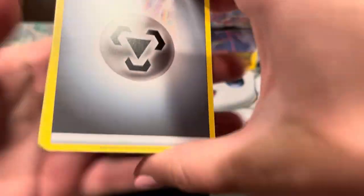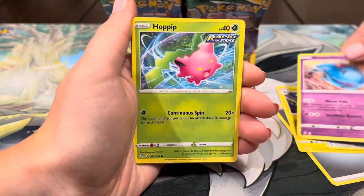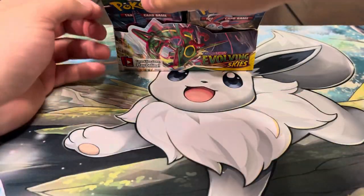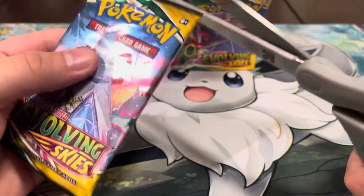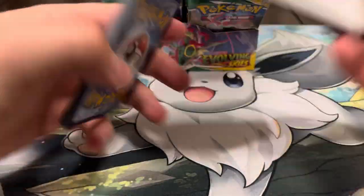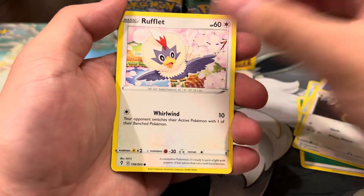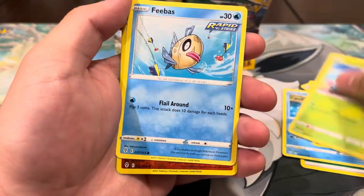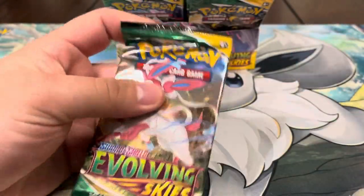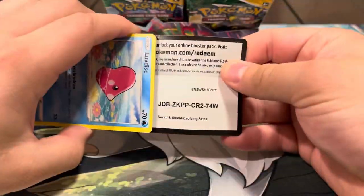We need to pull the legendary birds from Chilling Reign too — we haven't given up on that set. Next packs: energy, Lanturn, Spirit Mask, Gordie, Braganol, Wobbuffet, Hoppip, Swablue, Zora, Usher Ring, and an Altaria. We're about halfway through the box with two full arts and a V — not bad at all. Next pack: Boostshake, Ursaring, Rufflet, Ludohead, Woobat, Gossifleur, Feebas, reverse Pyroar, and a Tropius regular rare.